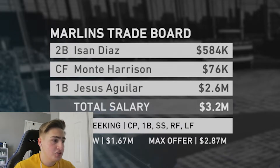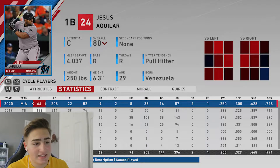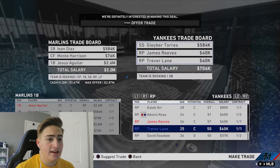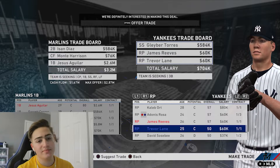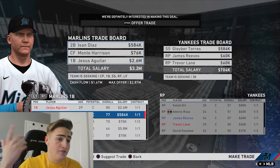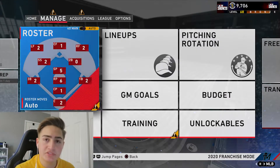So we're trading Isan Diaz, Monte Harrison, and Jesus Aguilar. Garrett Cooper is basically taking Aguilar's spot with those great numbers. In return we're getting Gleyber Torres and some relief pitchers. I think we did a pretty equal trade. Gleyber Torres, welcome to the team. This is insane - I can't believe we just traded for Gleyber Torres and he is having an outstanding season: 28 home runs in 94 games, .275 batting average, .914 OPS, and he's very cheap.